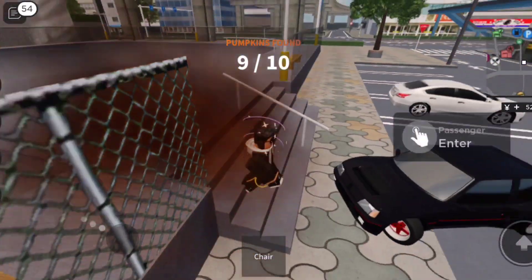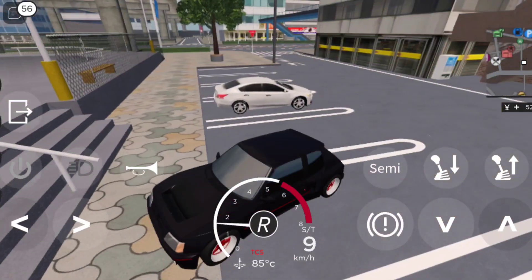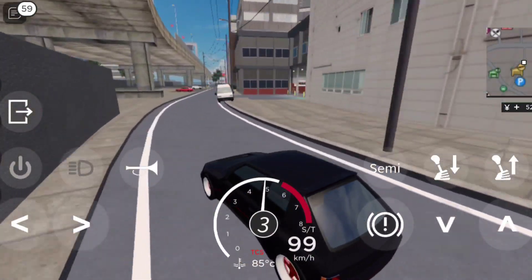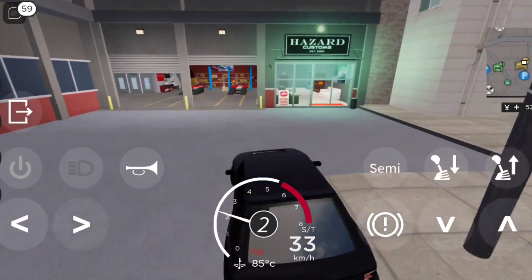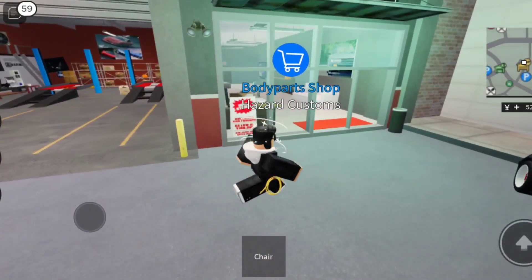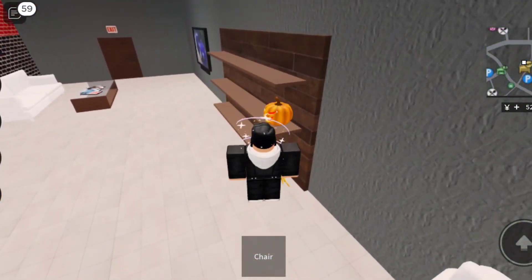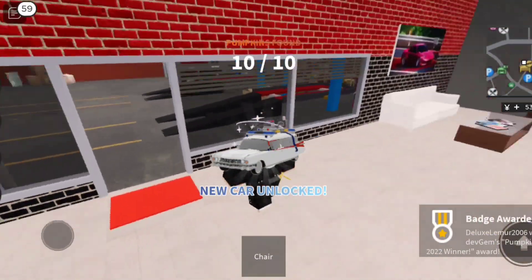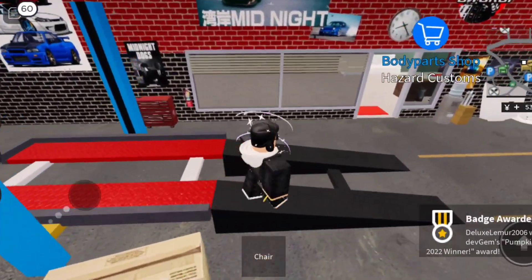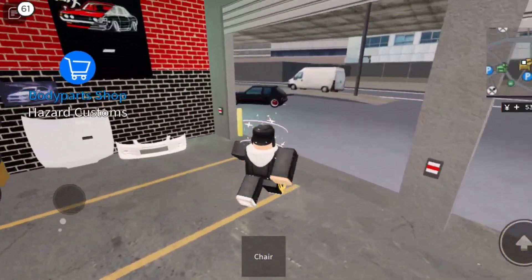We need to find one more. I think I might know where the last one is. This last one should be at the hazards area — and there are actually two in here, so there are more around the map. I'll just grab the one right here and we should be done. Car locked — okay, all ten pumpkins collected!